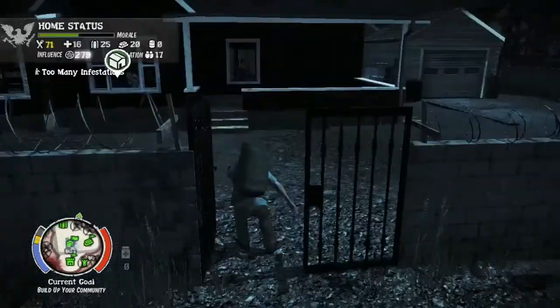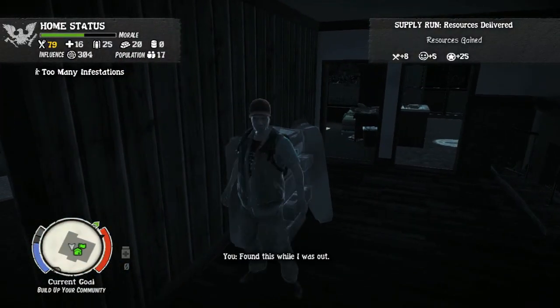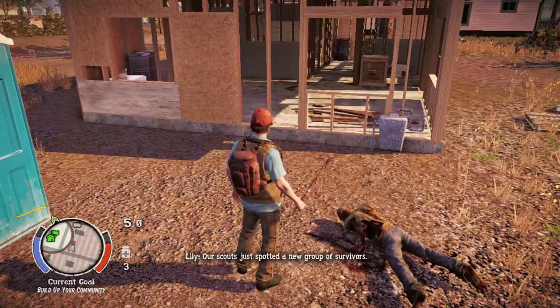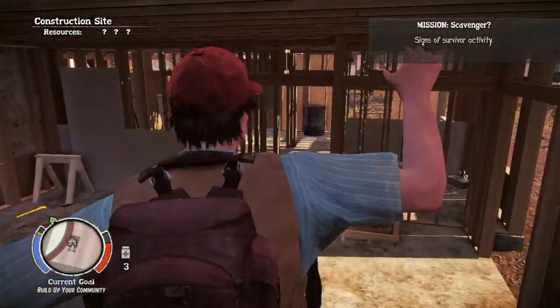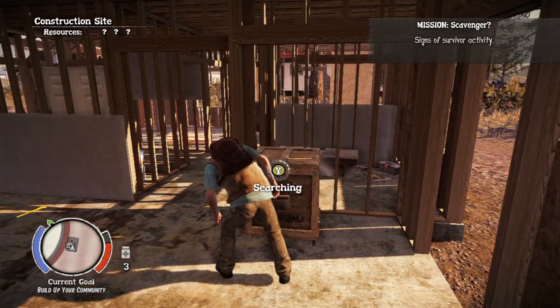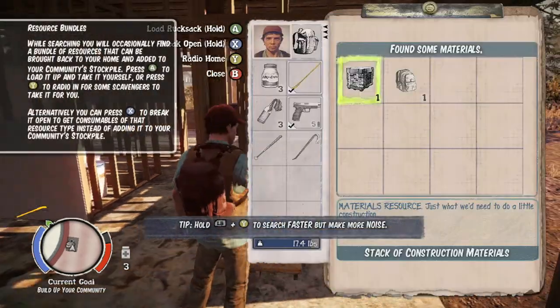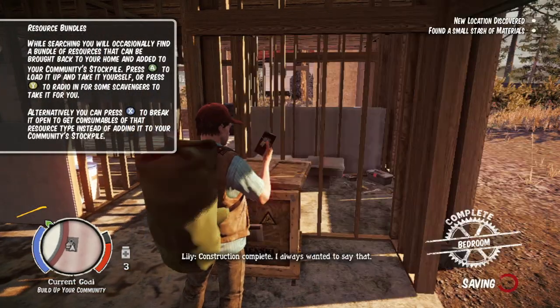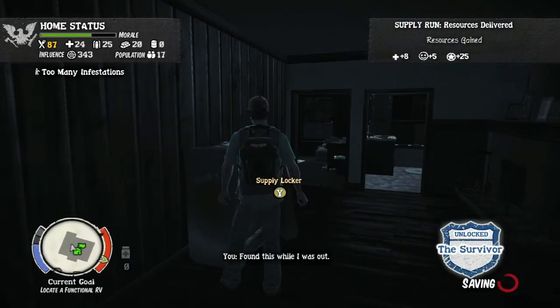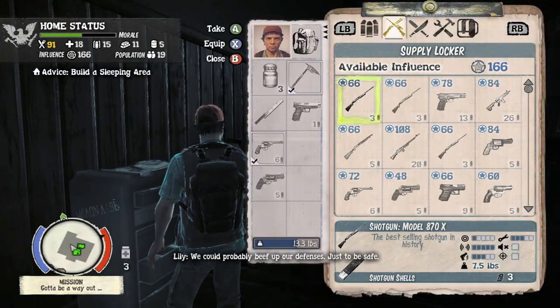This is actually faster than normal — if you do construction materials you can get this done in like 10 caches. But you're probably going to get this while playing the game anyway because resources are a huge part of it. You're getting resources to build your base up as well as fix up the RV. So this one is super easy. All you have to do is get 150 and it should come in no time, even though resources are a little more scarce on level 4. After you bring your 150 back, you should get the survivor challenge done.